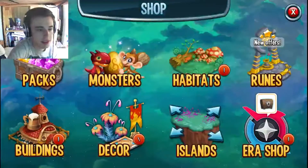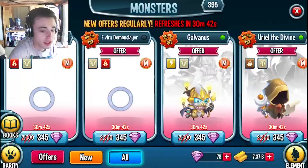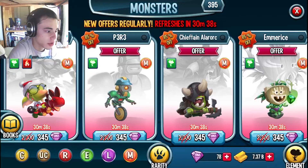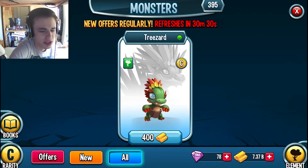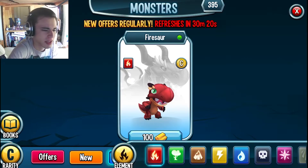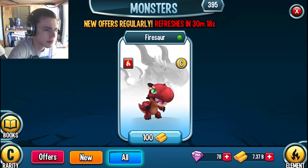What you need to do is buy the grass common and the fire common — you can get those from the shop. You just sort by element, let's say grass, and then go to common. You buy this one for 400 gold, it is super cheap. Then you do the same thing for fire, and you buy this one for 100 gold, it is even cheaper. You actually have to buy this one in the tutorial, and you might have to buy the other one as well.